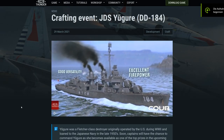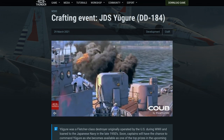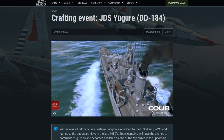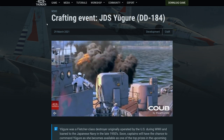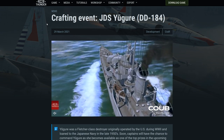Hello and welcome back to Napalm's newest news. Let's have a quick look at the death block of the JDS Yūgure — I have no idea how to pronounce it. This is a premium reward crafting event vehicle in the upcoming crafting event. As usual, you can find the link to this death block in the video description down below.